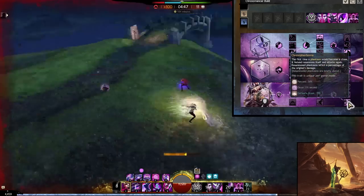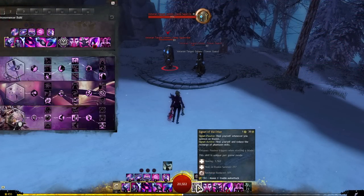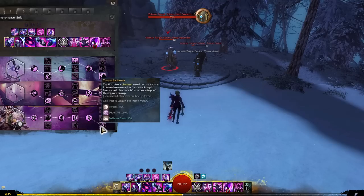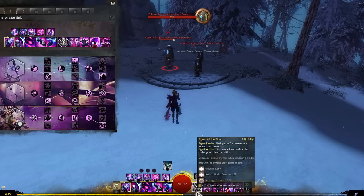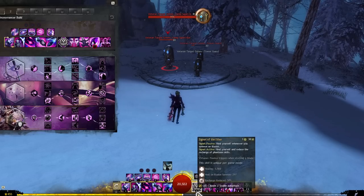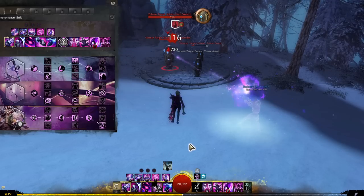Finally, Chronophantasma doubles your phantasms. I take Signet of the Ether because it triggers a healing effect whenever you summon an illusion, and Chronophantasma makes your phantasms essentially summon three illusions — two phantasms and then a clone — giving you three healing triggers. If you're fighting something like a thief who's frequently in stealth and you can't cast phantasms off cooldown, use the active of Signet of Ether to reduce phantasm cooldowns for more damage over time. Choose between more sustain or more damage depending on the situation.